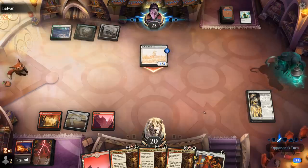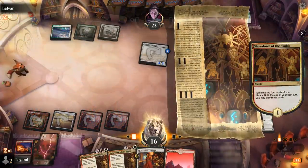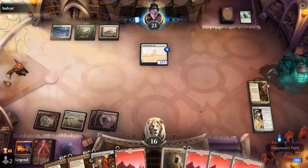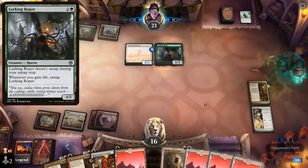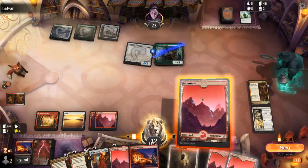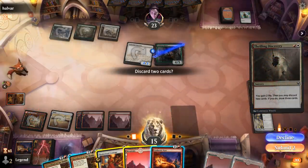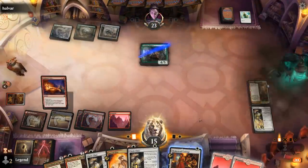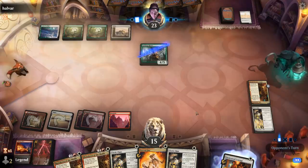This is our opponent on green-white lifegain. Did not find a Loner — can maybe play Thrilling Discovery next turn, discarding Homestead Courage and something else. A Lurking Roper can hit pretty hard as we're down to 12. Cathartic Pyre can kill the Unicorn, so that's probably what we'll do. Then Discovery, discarding Mountain and Homestead Courage. We'll kill the Unicorn while we can. That bought us a bit of time. Next turn we can play another Showdown, keep hitting our land drops, and hopefully find a Loner.